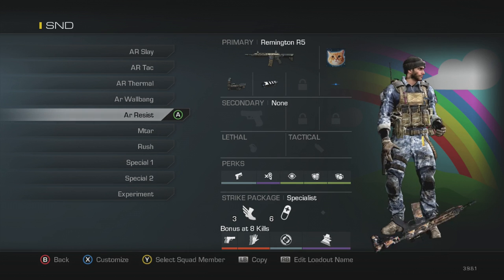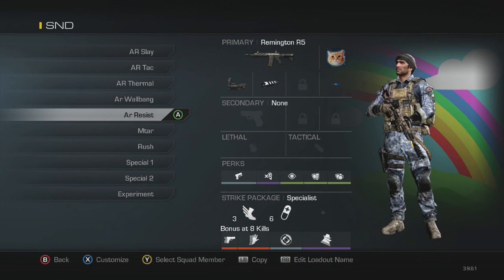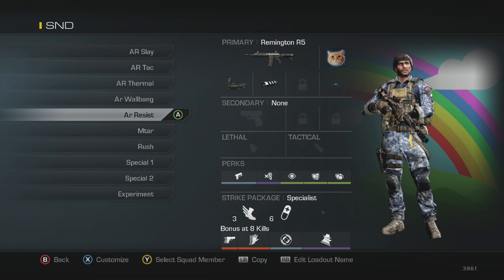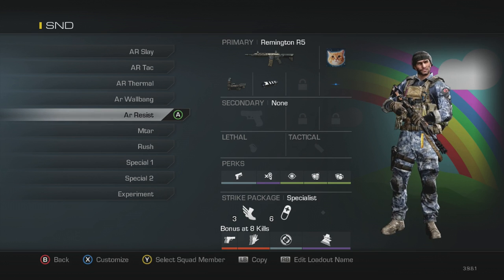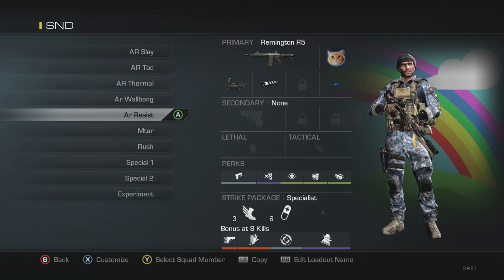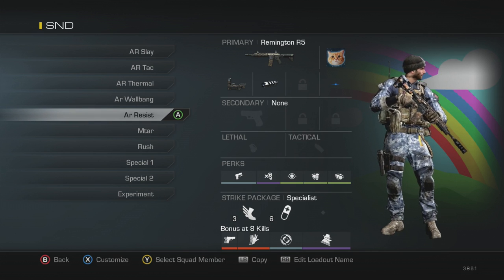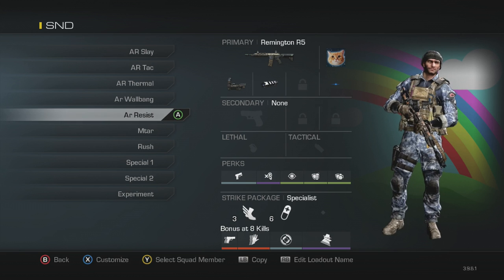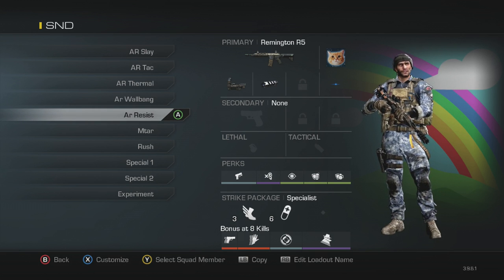Next is my AR resist class — for when the other team is throwing so many nades and stuns that we can't get trophy systems down in time. Perks: quick draw, dead silence, focus, attack resist, and blast shield. Stuns do absolutely nothing, and nades don't do too much either. It's a high-damage class that's very hard to pin down. Specialist: agility first for the extra movement speed, then ICU — since I already have blast shield and attack resist from the start.